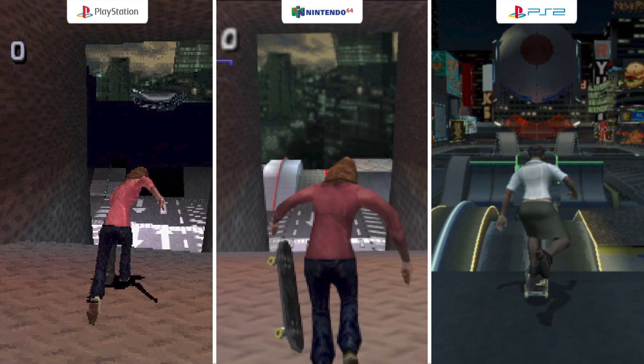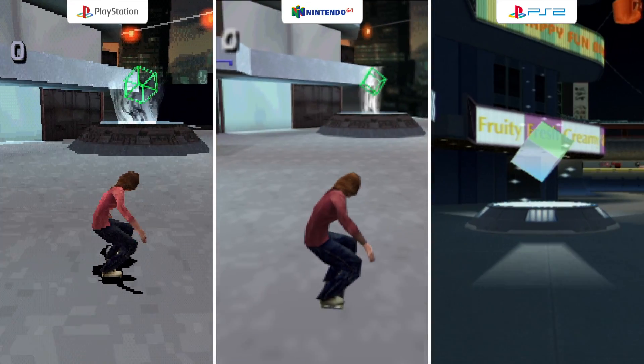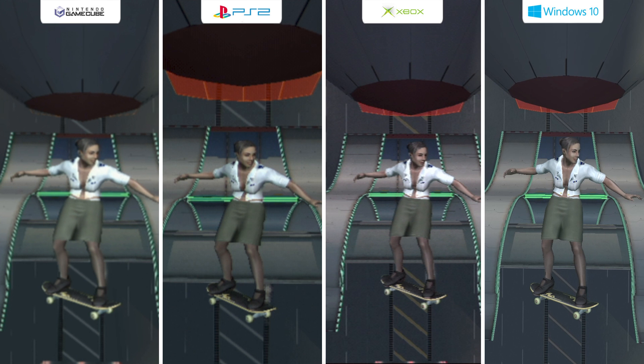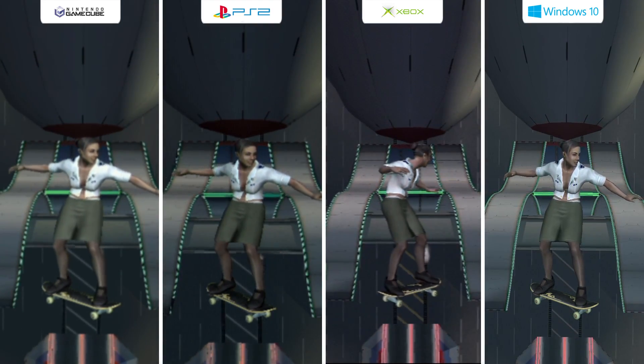Looking at PS1 and Nintendo 64 one more time — the Tokyo level is super cool, and I was curious how it would look on the older hardware. Not so good. The blimp is completely missing from the level, and as expected, the draw distance is terrible. On PS2 there's a transparent red floor you can skate on under the blimp, but on PS1 and Nintendo 64 you get a weird black blob with no blimp. Just like on the other level, everything looks different but the layout is the same. Back to the main versions, the aliasing is pretty bad on the consoles, and the lines on the Xbox are thicker and more yellow — another example of different asset use on the Xbox.